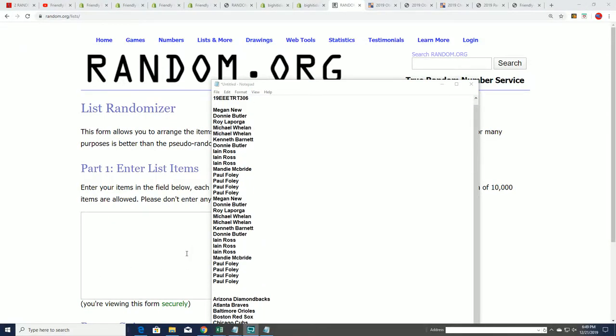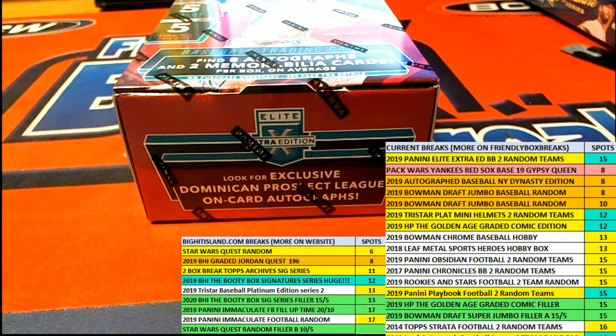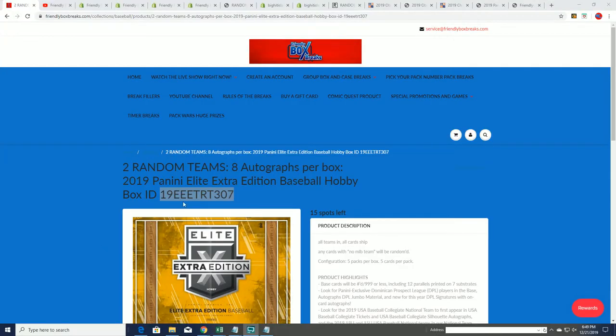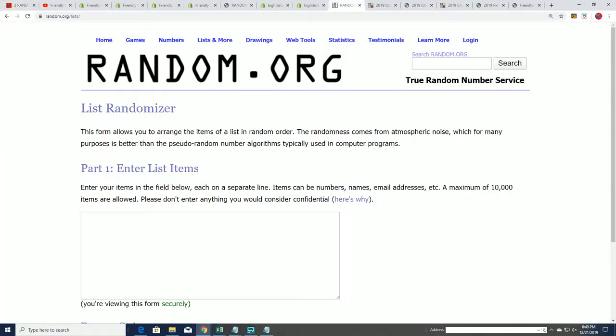It's time for Elite Extra Edition Baseball. We're on code 306 — there's a new one out there, 307, that is available. But we're ripping open 306 right now, and you're going to find out who gets what team.